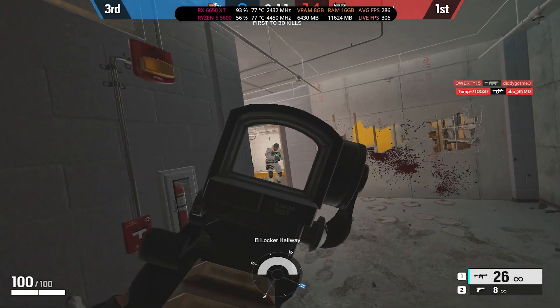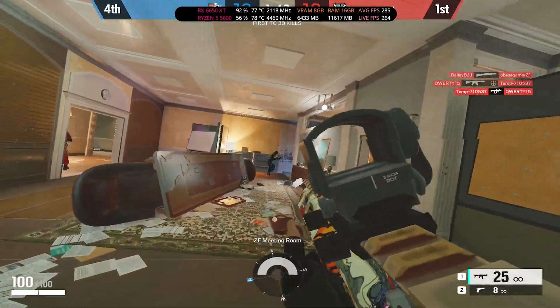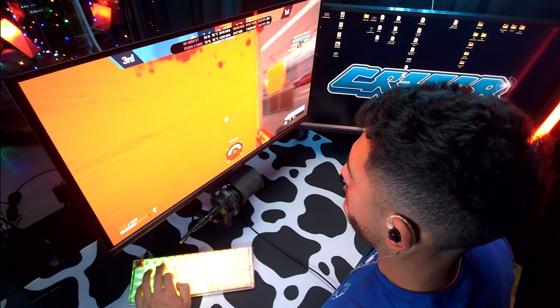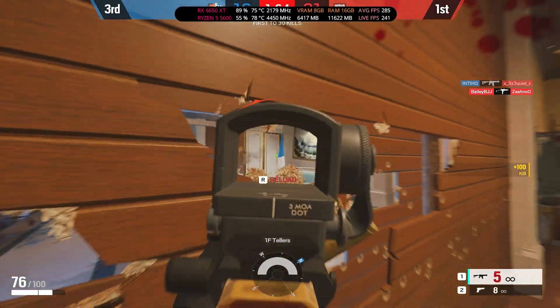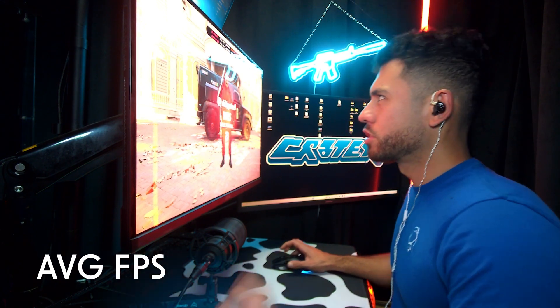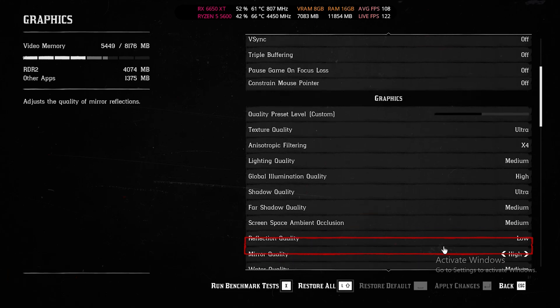Rainbow Six Siege, medium to high settings. Come on, punk! Average FPS for Rainbow Six Siege: 284.